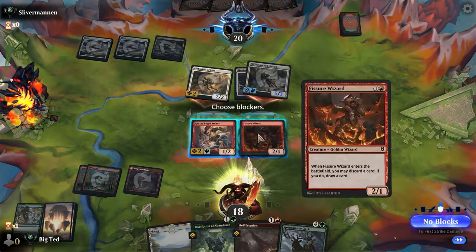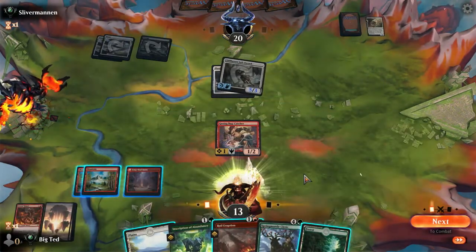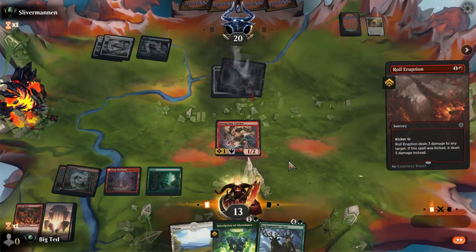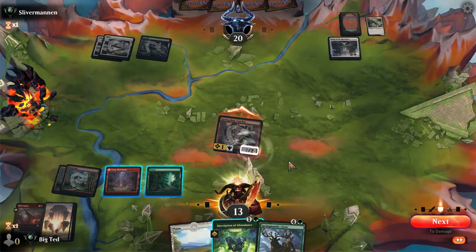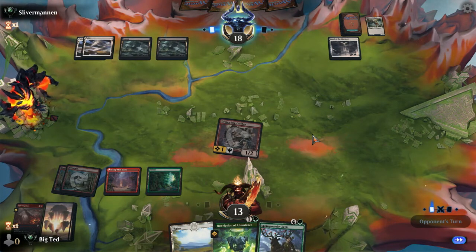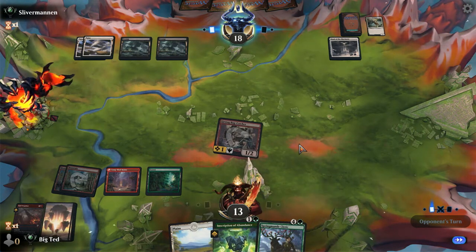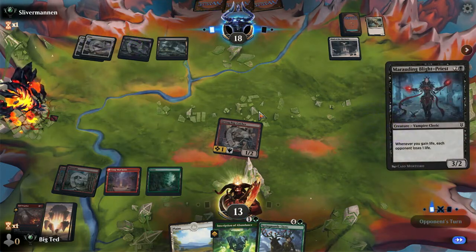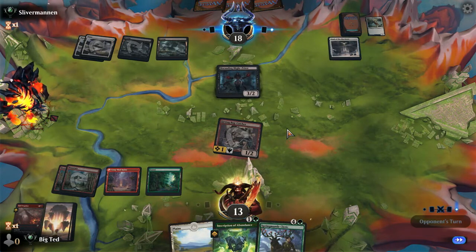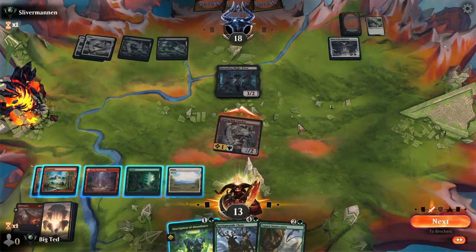Attack with that - puny. Now that doesn't have a target - woohoo! We did it, we drew a Forest. One-turn Inscription of Abundance, we'll use it if we have to. Why do we need to use it? There's no black direct damage spell. You can't equip it. Jump - gonna block.